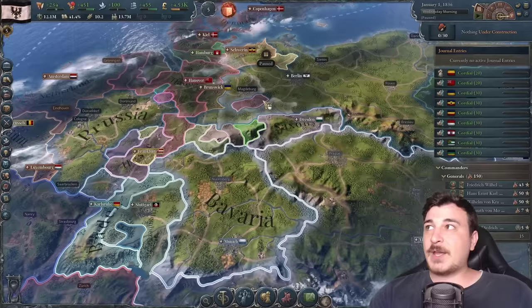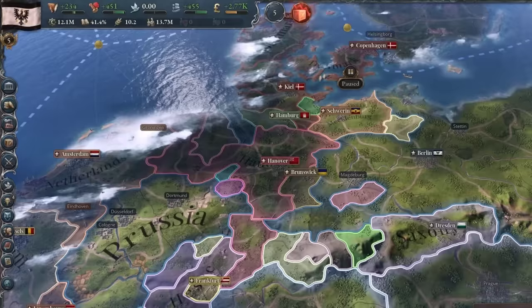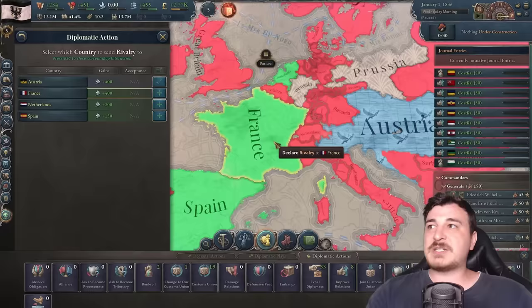We need really high relations with every single German nation. We do that by either bankrolling them — which gives up to 80 maximum relations — or improving relations, which gives around 50 maximum. It costs influence points, and we're basically already out, so we'll go to our diplomatic lens and rival Austria, France, Netherlands, and Spain.